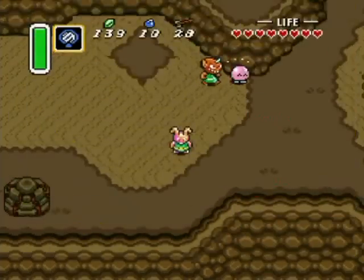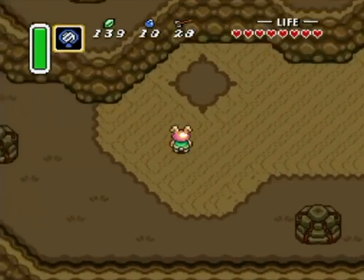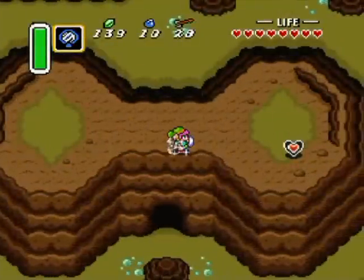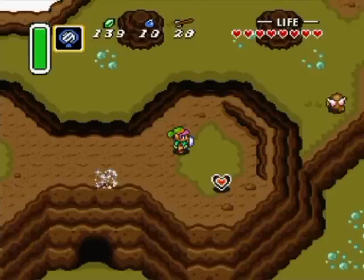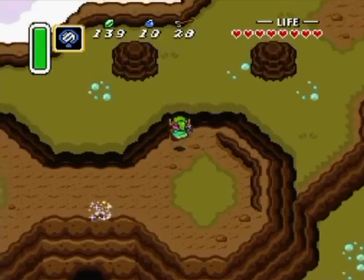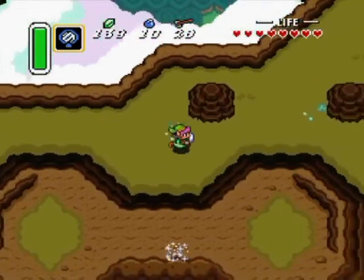Interesting! Now remember that mirror we got — let's select it and use it right here. See this carving of the land? Use it right here — look at this! The world is not quite the same, and that means we are able to get on top of here and get this heart piece. Awesome-tastic! I'm going to hop down because there's a little bit more I'd like to show before the end of the part.